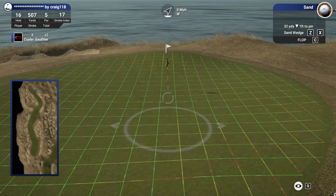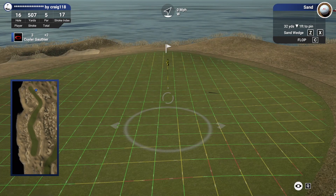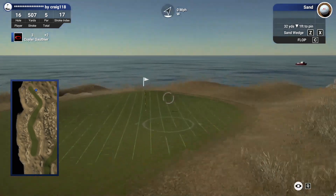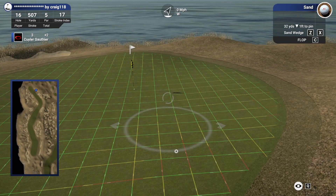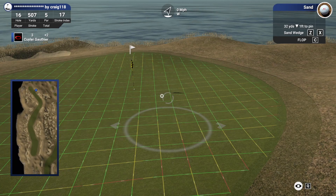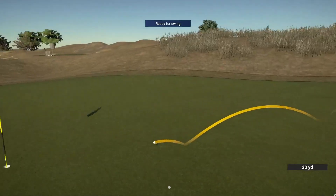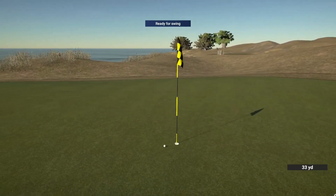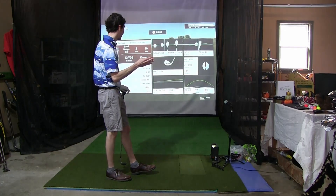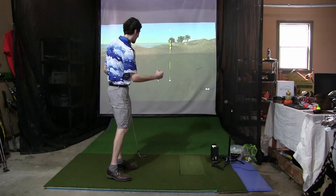32 yards, funneling down towards the hole. I like that. It's downhill though, so we have to get the speed right. If we land in this area it's just going to start creeping down, which would be perfect. This is a good one to get close. It's up and out — settle, hit the pin — settle. Oh what a clutch shot! That is fantastic. We pulled it a little bit and that worked out pretty well.